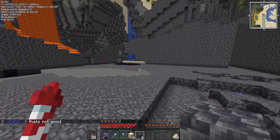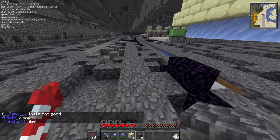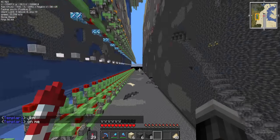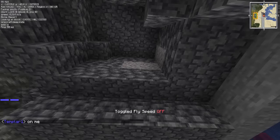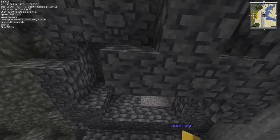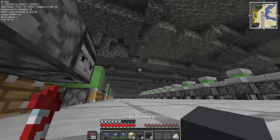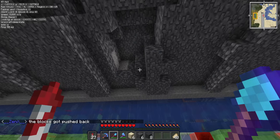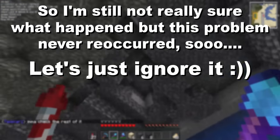First deepslate! We're finally getting deepslate. Then there was a gravel on top of a slime block — teleport to us. How is it even possible? It wasn't floating. I think this looks fine from what I'm looking at, but why would the gravel fall from there? It doesn't really make any sense. I'm still not sure what happened, but this problem never reoccurred, so let's just ignore it.